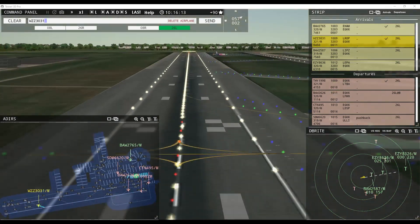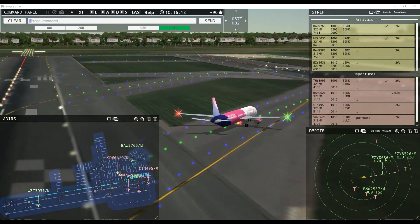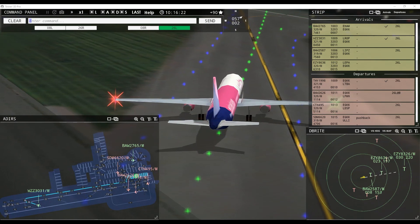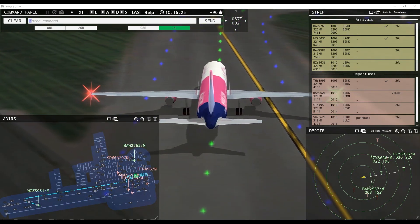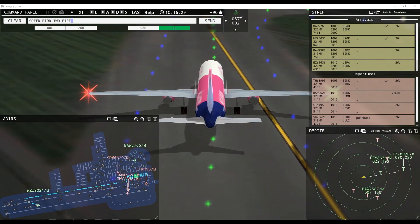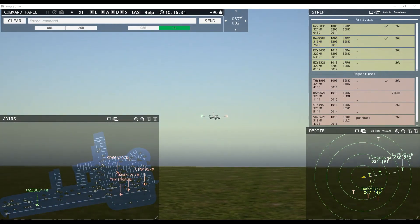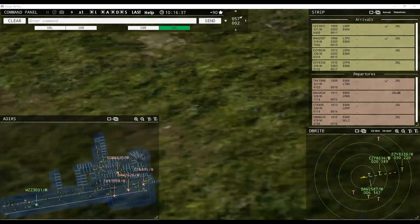Wizz Air 3031, taxi to terminal via Juliet Zulu. Taxi to terminal via Juliet Zulu, Wizz Air 3031. We definitely won't be able to do one between the next two. Speedbird 2587, runway 26 left clear to land, wind 57 at 2 knots. Runway 26 left clear to land, Speedbird 2587. Easy 8636, runway 26 left clear to land, wind 57 at 2 knots.